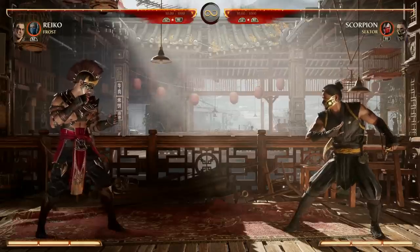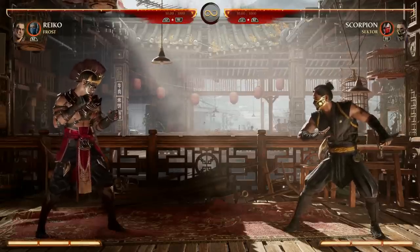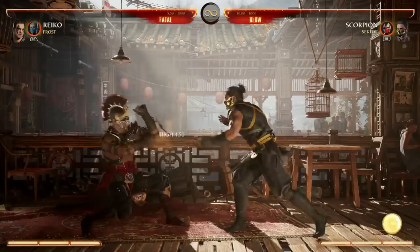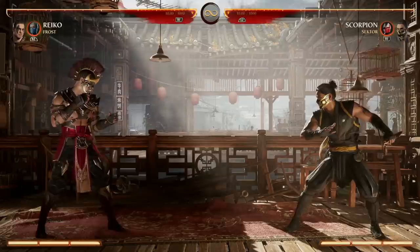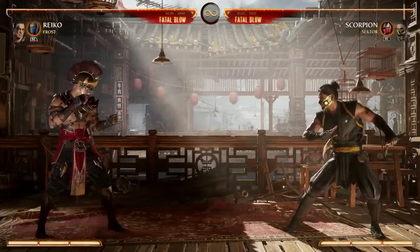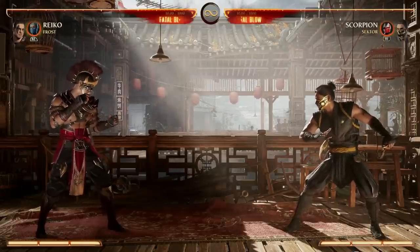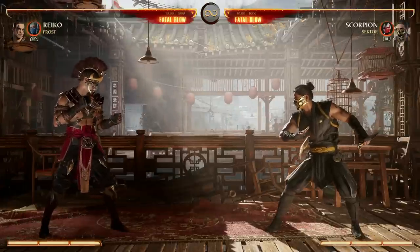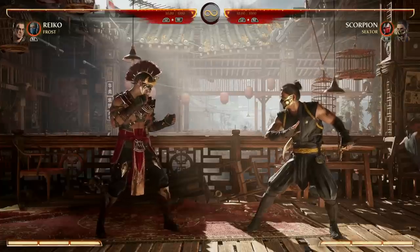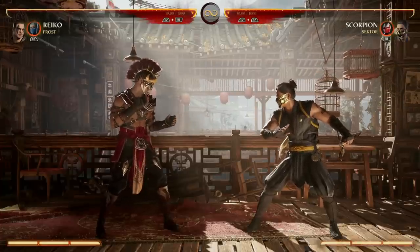You gotta decide: do you want to go high or low with your slide, depending on the combo route you want. With the projectile to pressure, the slide to get in, and the parry when you need it, Reiko is pretty simple on the surface — a grappler with awesome pressure, good damage, and fun special moves. Not too gimmicky, but you can do great things with enough practice. Let's get into some fun and easy combos to get you started.